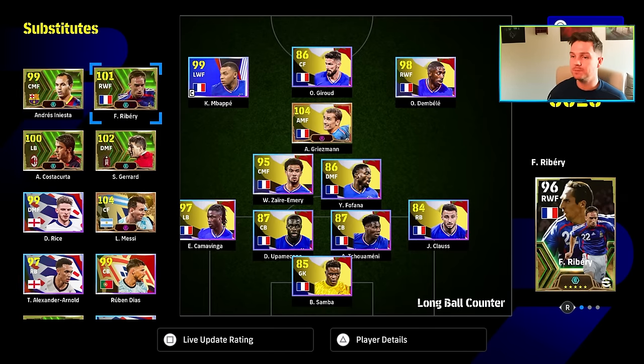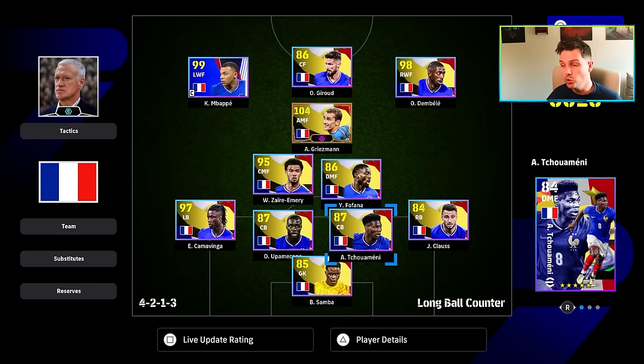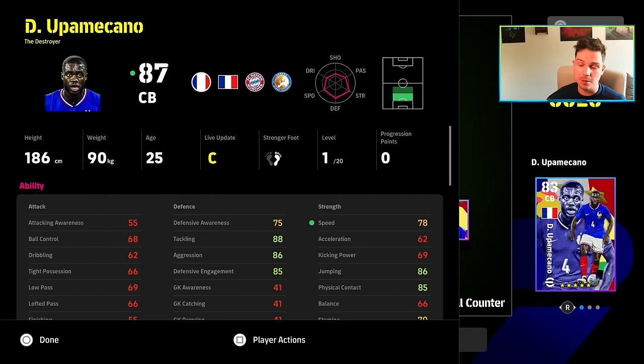Let's get into the player builds. I'm not going to focus too much on Upamecano or Samba. Tchouameni at 25 levels holds him back a little, but he's an absolute beast anchorman - if you don't have Rijkaard, he's probably up there. He's got the height, the long legs - some people even prefer him and Zakaria in the GP versions over Rodri. For any destroyer, get speed up to 80 or 85 and the rest into defense, physical contact, and aerial strength.